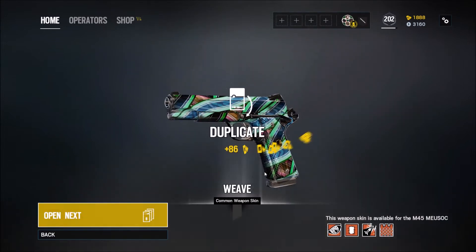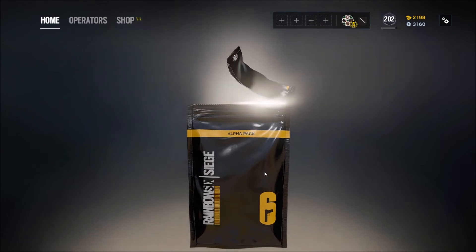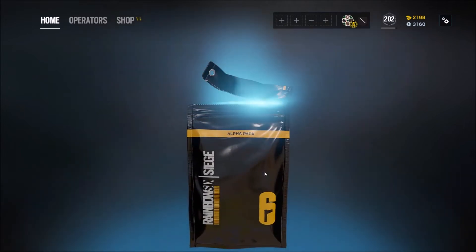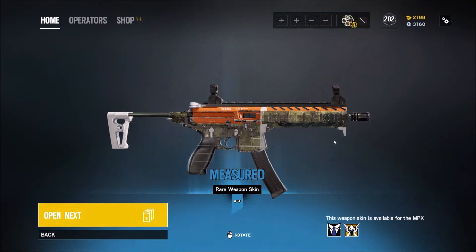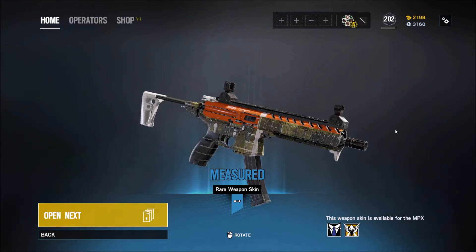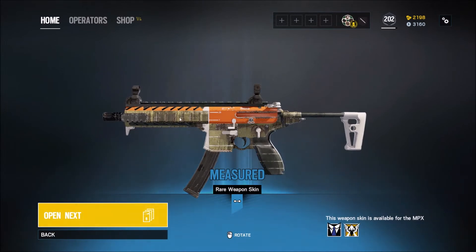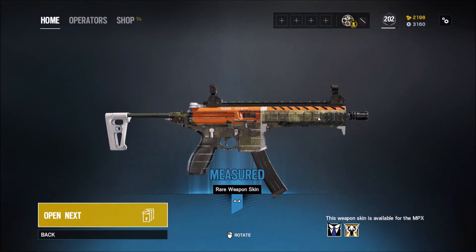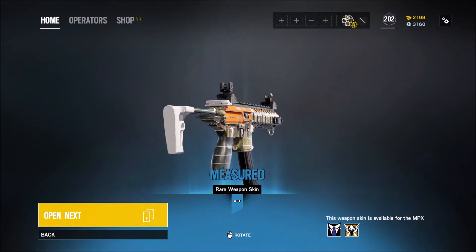Of course, then they're going to give me a common — give me one little treat to keep going and then just smack me down again. Give me some renown at least. How do I not have this? Rare — that's good. Measured. Not a bad skin. I think I have a better skin, I'll have to look and see. Kind of a dirty, almost construction site kind of look — I don't know how to describe it.